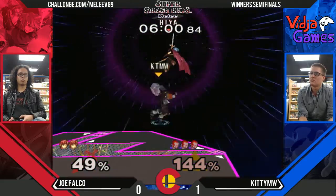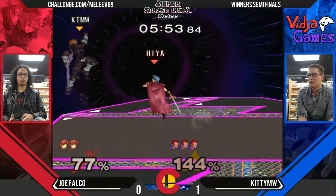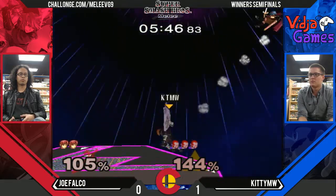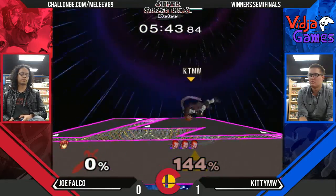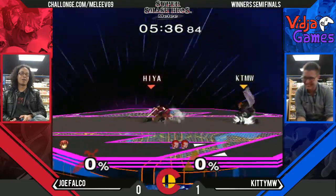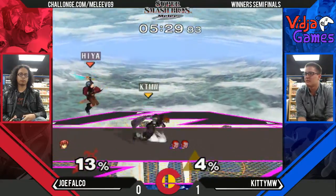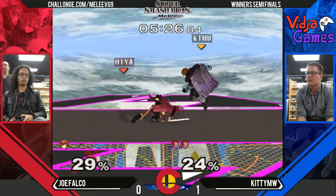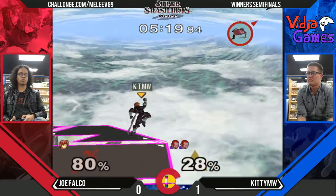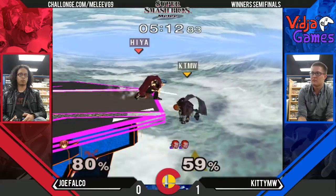He almost got the right angle there to finish off the kick — that's actually a pretty good option against Ganon because Ganon cannot sweet spot the ledge. What sweet spotting is, for those who don't know, is when you grab ledge and no part of your hurt bubble is above the ledge. So Marth's forward smash won't hit you if you sweet spot. But because of how Ganon and Captain Falcon's recovery animation goes, they cannot sweet spot — aside from crazy memes through battlefield manipulation. Stuff like Marth's down air hitting the ledge and also forward smash can really stuff Ganon's recovery pretty hard.